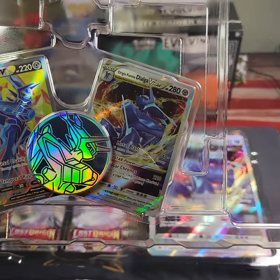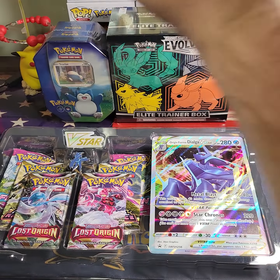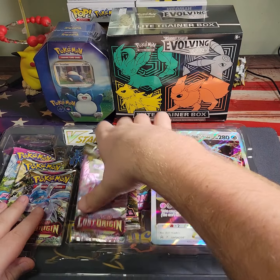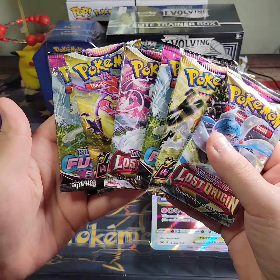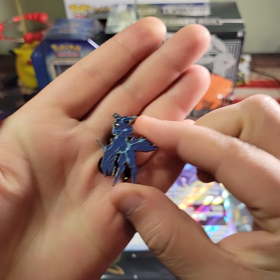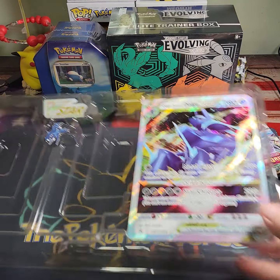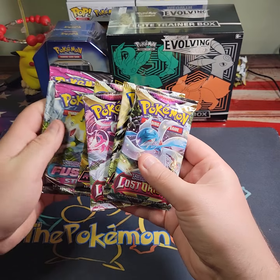So we got the Origin Form Dialga V-Star, Origin Form Dialga V Full Art, the Dialga coin, and the code card, and then our packs — two each of Lost Origin, Astral Radiance, and Fusion Strike. We also got the Origin Form Dialga V-Star jumbo card, the Dialga pin, and the regular V-Star marker.